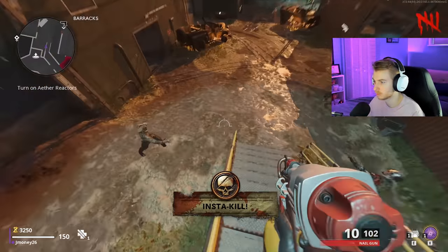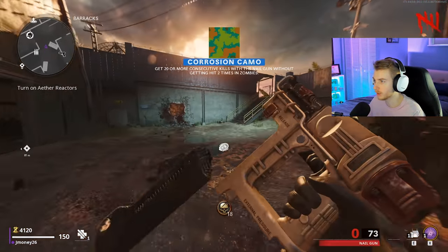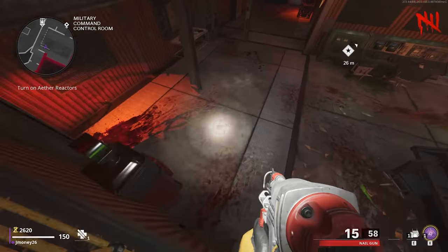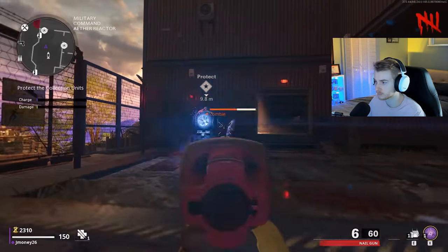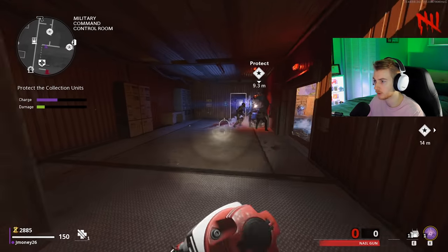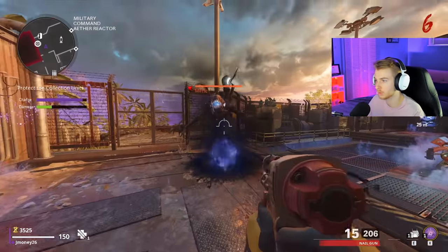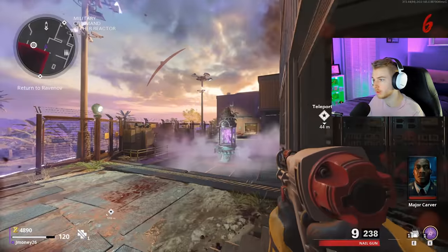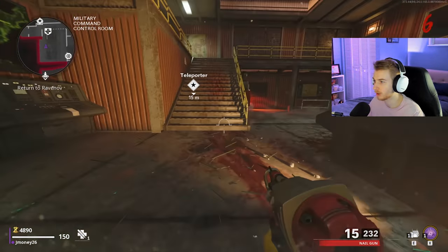Grind the rail. There's one camo, and another. Grind this rail. Open up. That's another camo. Out of ammo — let me go buy some. Mimic. And that's all of them. We finally got power on. It's round six — probably the slowest I've gotten power on in a minute.